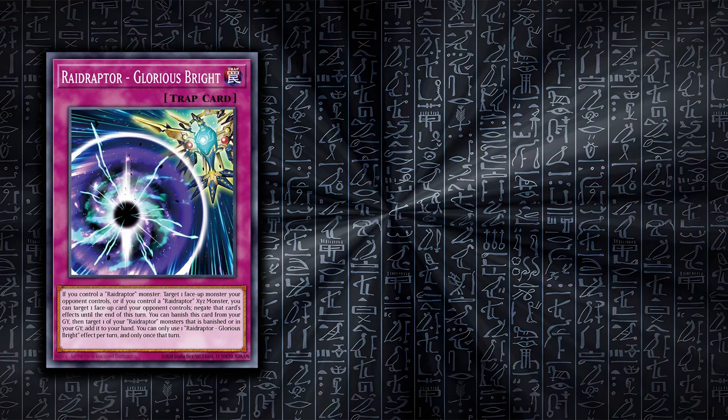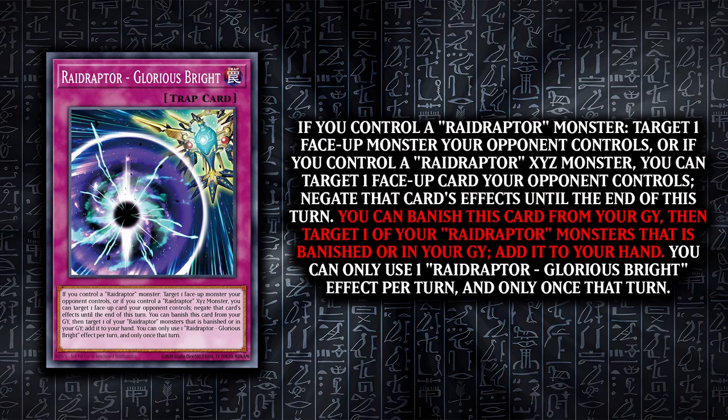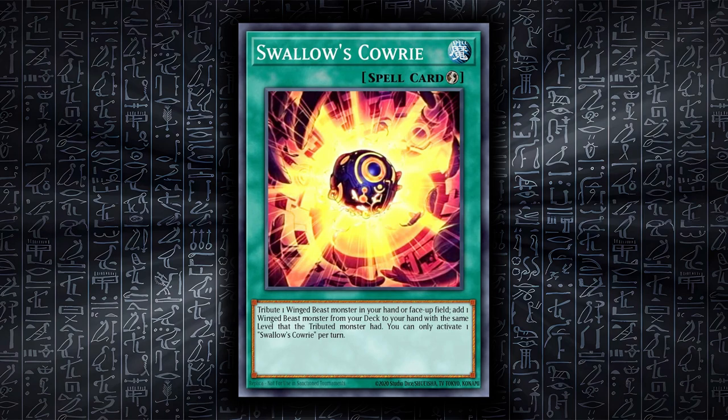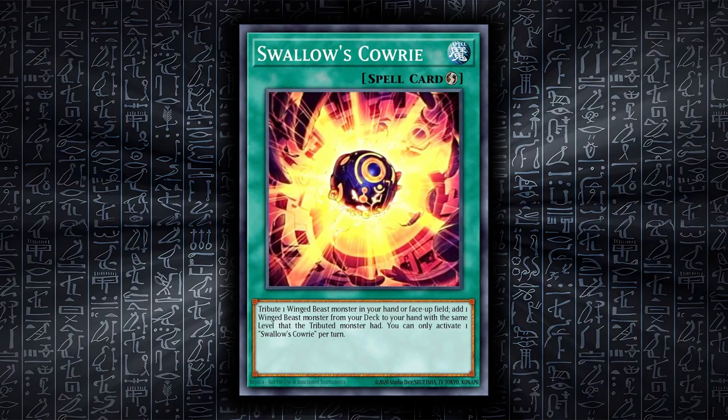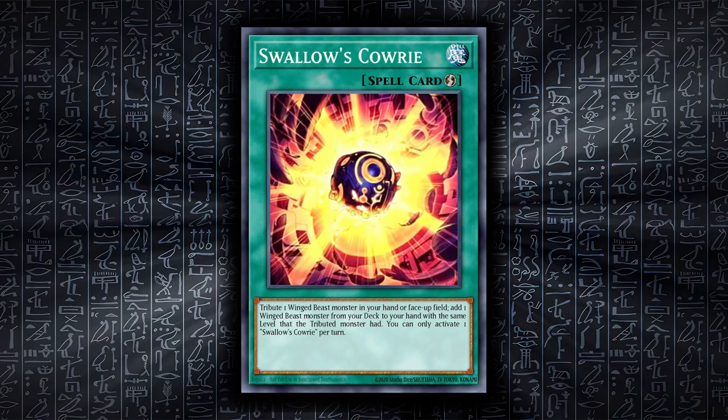The new trap is called Glorious Bright and lets you negate the effect of 1 face up effect monster until the end of the turn if you control a Raid Raptor, or any face up card if you have an XYZ Raid Raptor. You can also banish it from the graveyard to add 1 Raid Raptor monster from your graveyard or banishment to your hand. The last new support card, while not necessarily just Raid Raptors, is Swallow's Cowry. You tribute 1 winged beast monster in your hand and then you can add another winged beast monster with the same level from your deck to your hand.